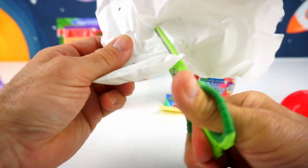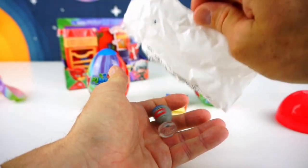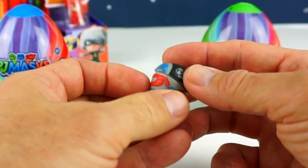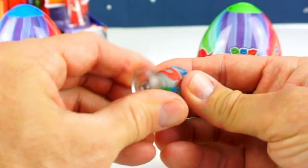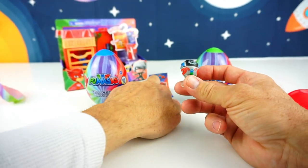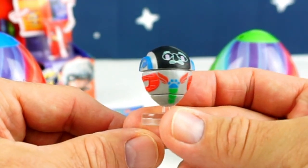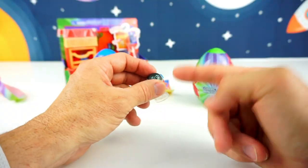Alright, let's do this. They don't work very well though, look. Okay, that's good enough. And let's see who our mystery figure is. And it's the PJ Robot! That's right, our little robot buddy. And he's got all his cool designs. Okay, PJ Robot, what do you have to say for yourself? Well, it's time to open up the rest of the eggs.